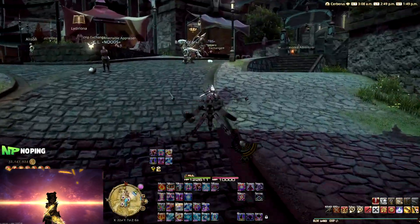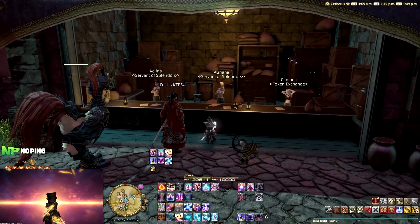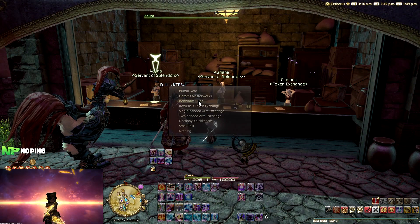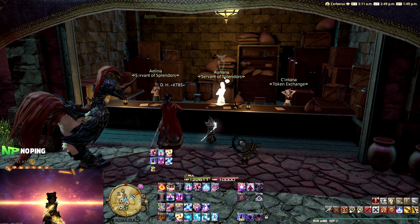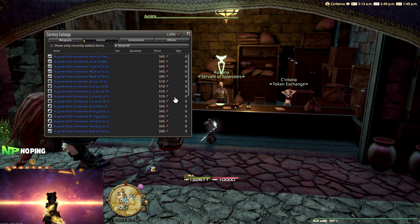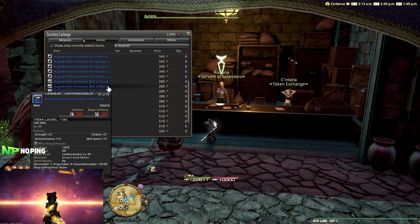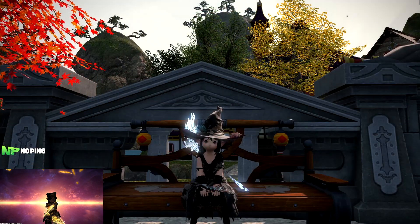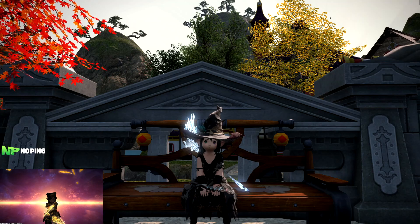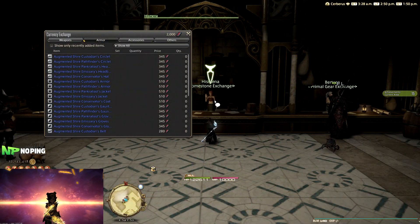Moving on to level 50. Once you hit this point, we can grab our first endgame gear set, and this can be bought with Tomestones of Poetics in Mor Dhona. It's going to be the Ironworks gear that we want to grab. Since a more recent update, they've also made it easier to grab the upgraded versions of this, because back in the day you needed to buy the base gear and then upgrade items and combine them. Now you can just straight up buy the upgraded versions, which will also be the same for all of the other endgame gear sets, excluding our level 80 gear. So that's it for level 50.